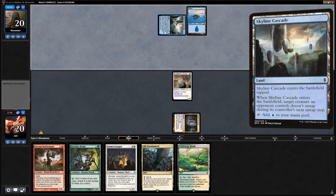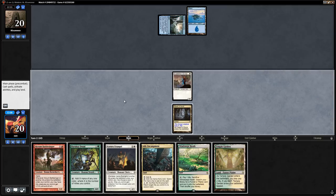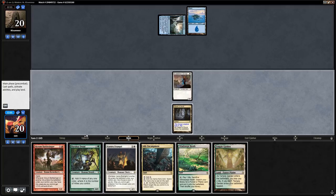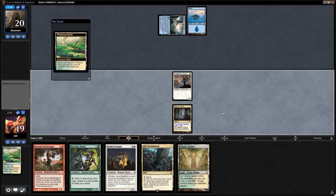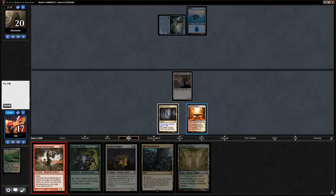We play Cavern into Envoy. Opponent has a Skyline Cascade but nothing is tapped so it does nothing. We play Battlesinger over Druid since we don't have many expensive cards in hand. We fetch Sacred Foundry untapped and play Battlesinger, attacking for five. Opponent plays their third land.